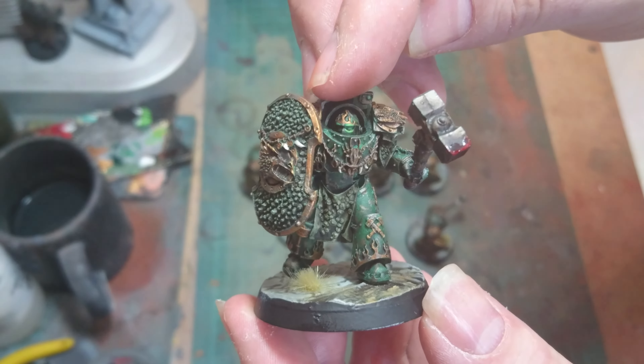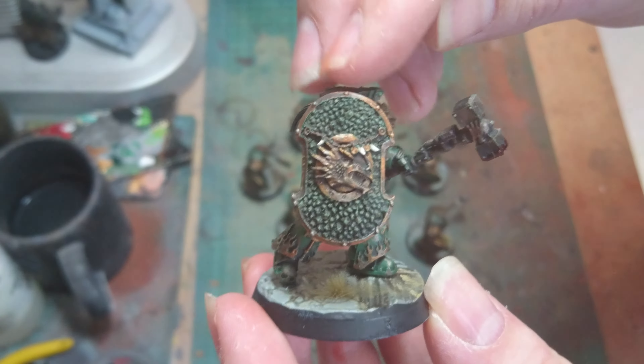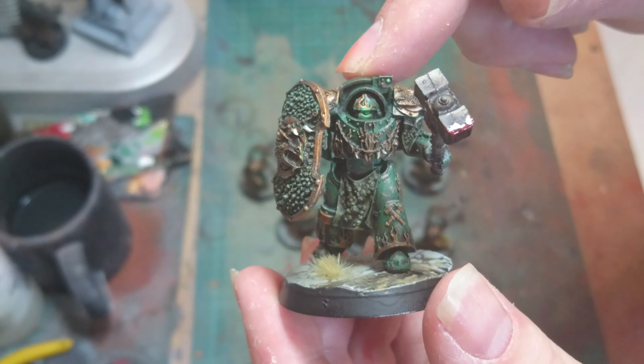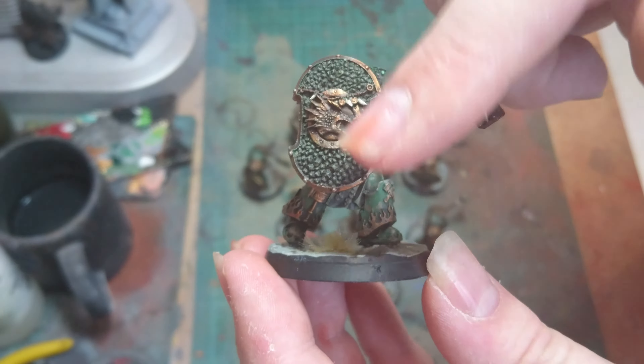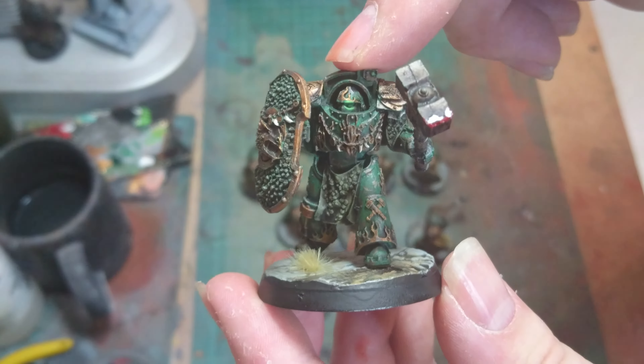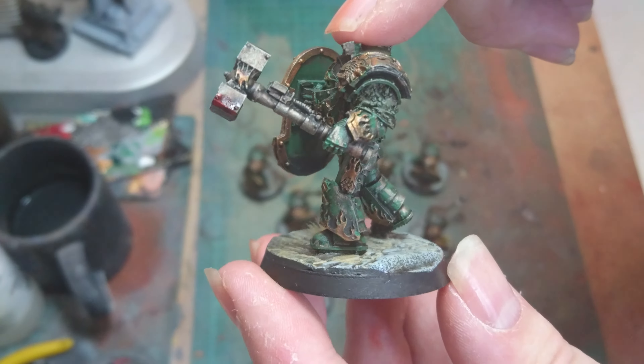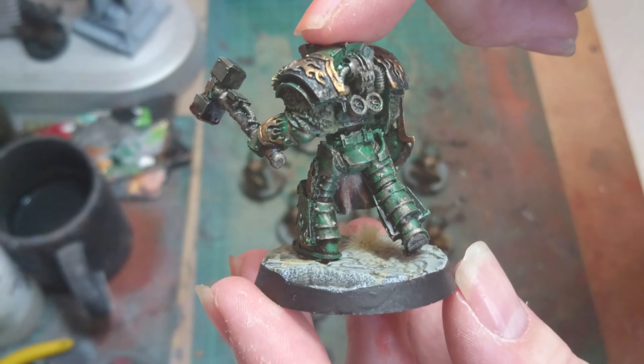So again I went for the same scheme as the rest of the Salamanders, but these guys come with massive shields — they look really really nice. So a bit of blood on the hammer, bit of dragon scale on the shield, lots of gold details on them, and I think they've come out really nice. I do like how they look on the table, so I'll do a spin round with these.